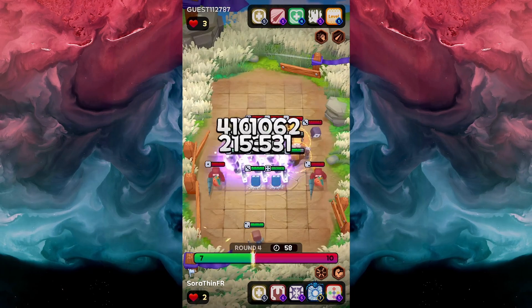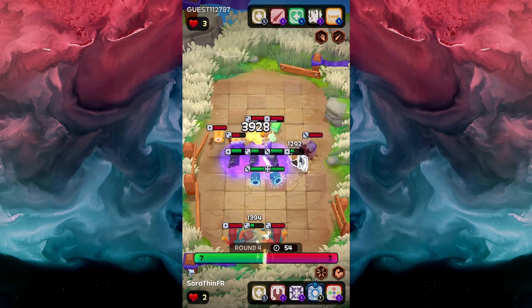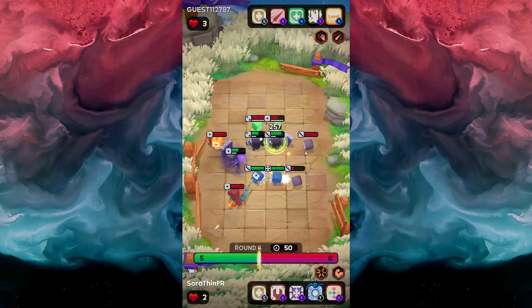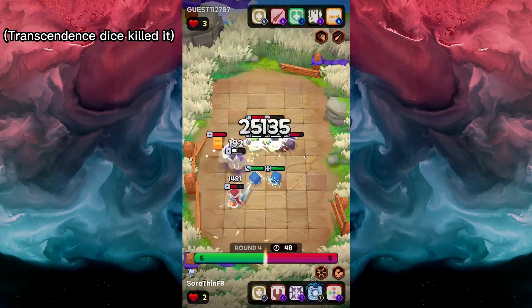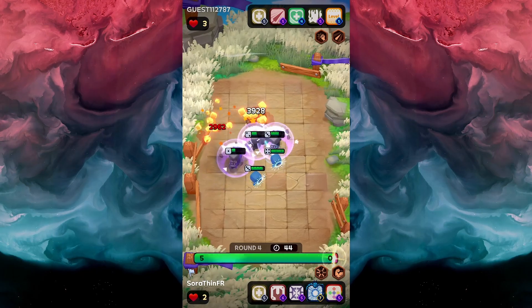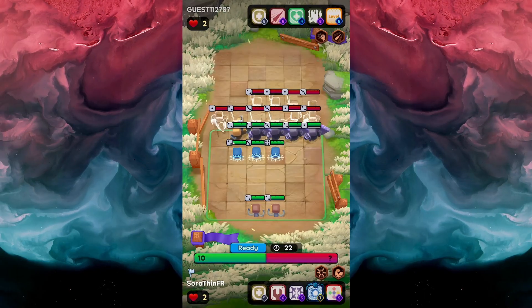Oh, they just have so many level-up dice. And they got a charge dice coming straight to the back to help take care of the engineer, which wasn't really doing anything in the first place. But their level-up dice somehow died — I didn't even see how; I'll have to go back in the video and highlight it. The transcendence dice level-up was definitely the right move as we take out everything else. We got another transcendence dice to add, another shield and another engineer. Let's go.